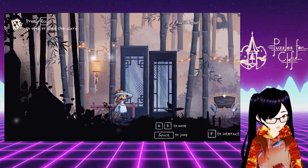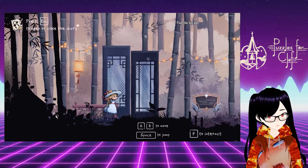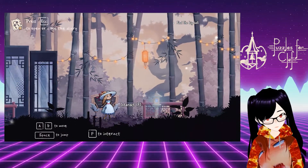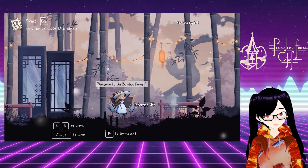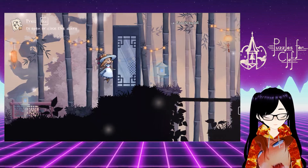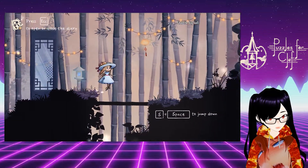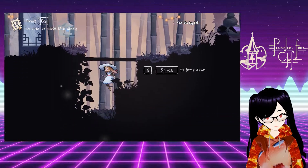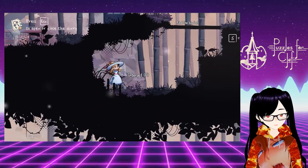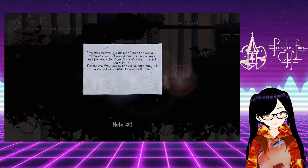AD to move. Not quite sure about that control scheme. F to interact. Welcome to the bamboo forest! S and space to jump down. Bell! God, this game's adorable.